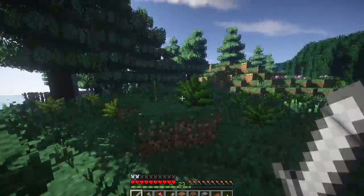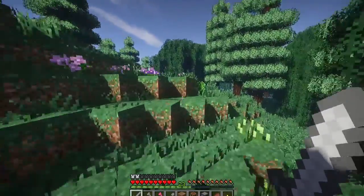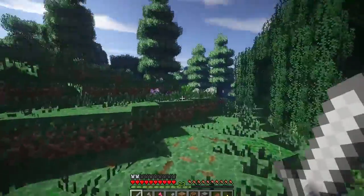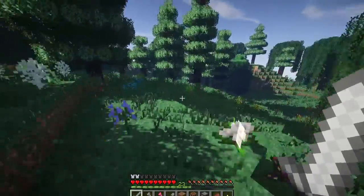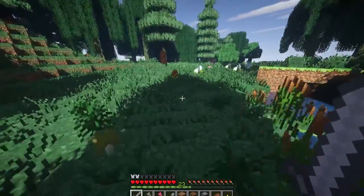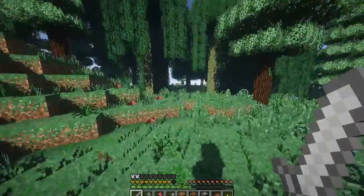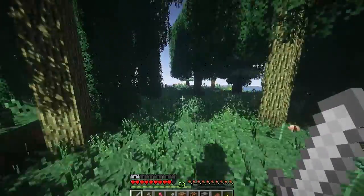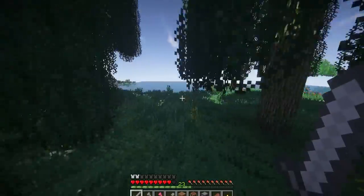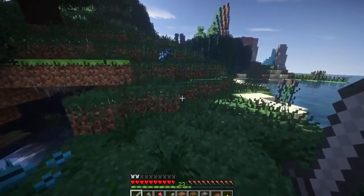We're not gonna stick around the witch hut for too long — let's try not to get poisoned running through all this foliage. But I think we should seriously start a camp today, even if it's not gonna be the main camp, because in this series I do want to find a nice biome where we're gonna start working with the carpenter's blocks.